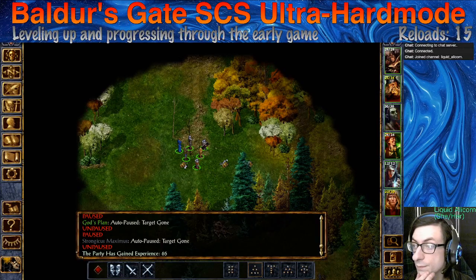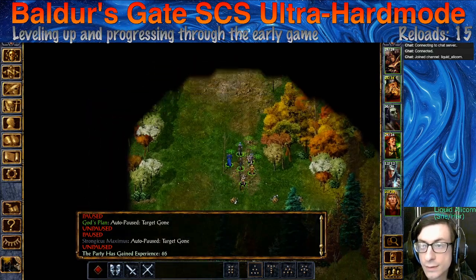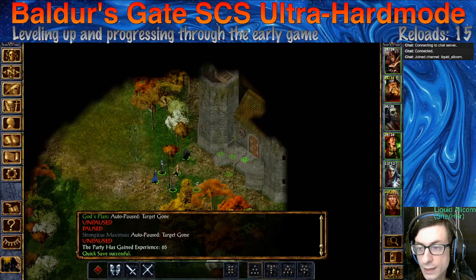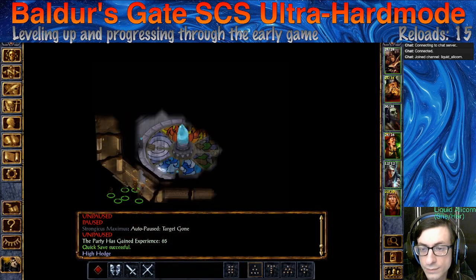We've got some heals left — drop a heal here. Probably okay for now. I assume this is the place we're supposed to go. That looks dangerous — that looks like the kind of thing that would make you die. There are runes on the floor. Anytime I see runes on the floor in Baldur's Gate I'm thinking this is some kind of puzzle that if I do it wrong is going to do a bunch of damage.